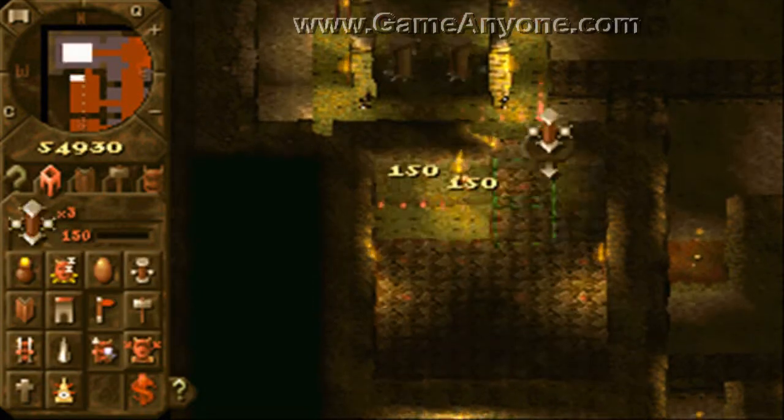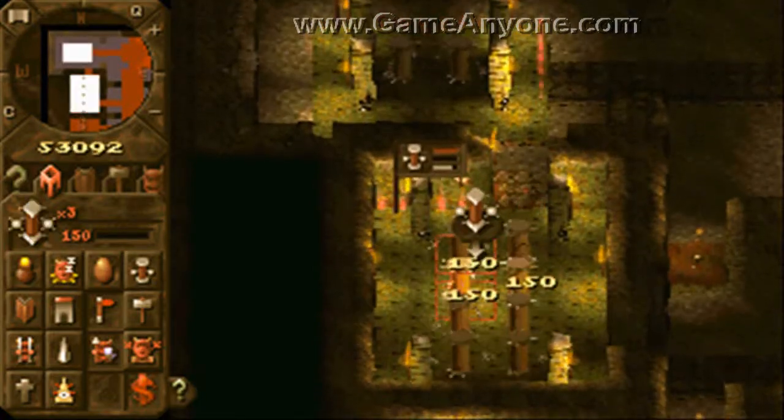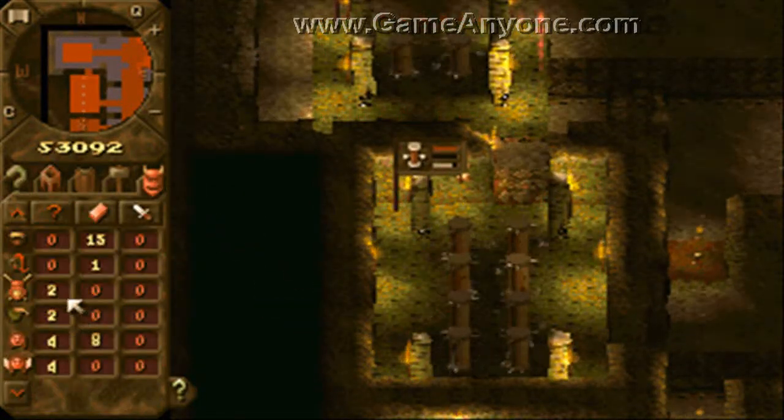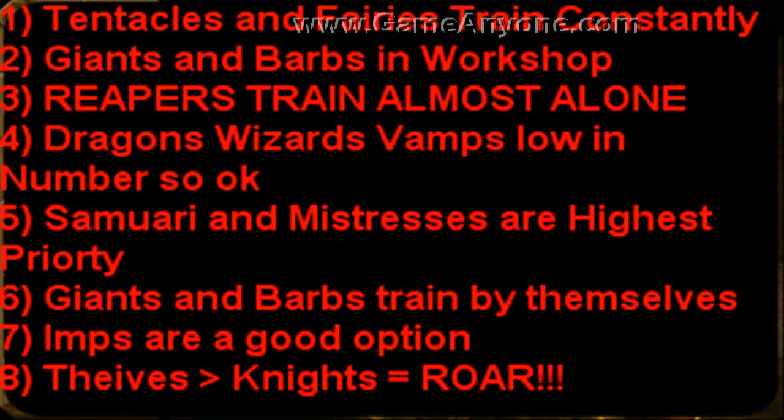We finally have the training room. Now it's time for a couple of tips. Even though we have the training room and gems, we do not have infinite resources like we did in Blaze End. I would recommend letting fairies and tentacles constantly train - they don't cost anything and they're very useful at high levels. Giants and barbarians are useful in the workshop so they can wait. Don't train horn reapers yet - they're too expensive. You can train all your barbarians and giants to level 10 for the cost of training reapers to level 2.